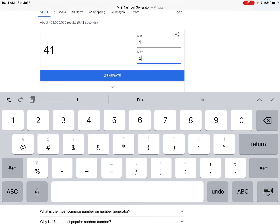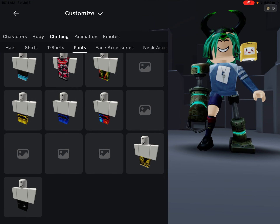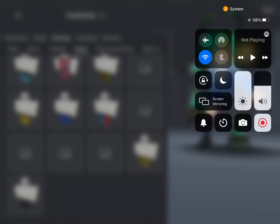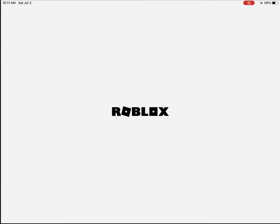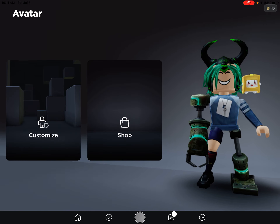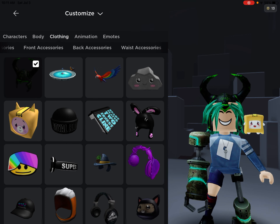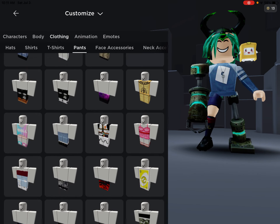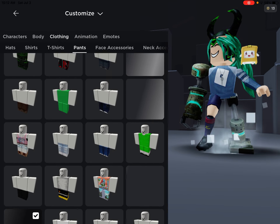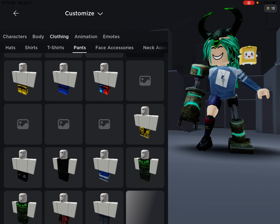They picked 24 — don't tell me that's one of those... oh my god, what's going on with Roblox today? Pants is the last thing we necessarily need. We don't need neck accessories. They picked 24, so we go with number 24.